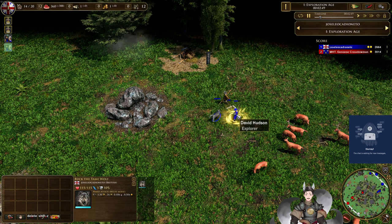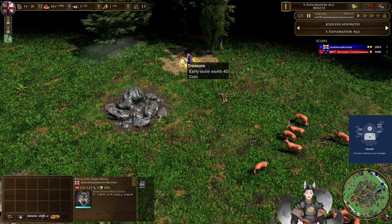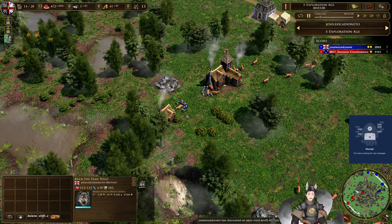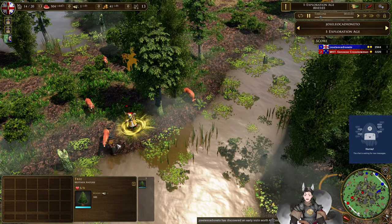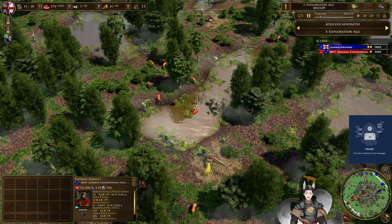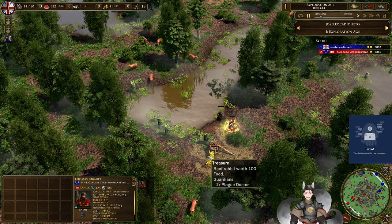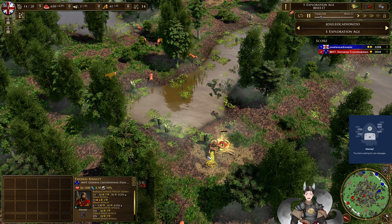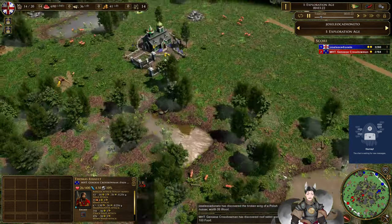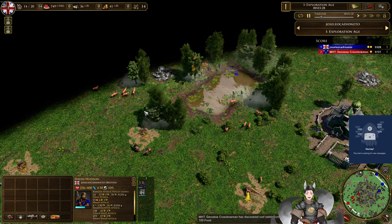Looks like the French player managed to tame a wolf — it is Buck, the tamed wolf. He'll steal that man's violin; he's going to be a musician one day. The Frenchman is signed to kill off a plague doctor and steal the plague doctor's roof rabbit — four for a hundred food, which is going to be pretty high. He nearly took out the explorer, Thomas Rebolt. Sounds like a custom name. David Hudson — is that a custom name or randomly generated?